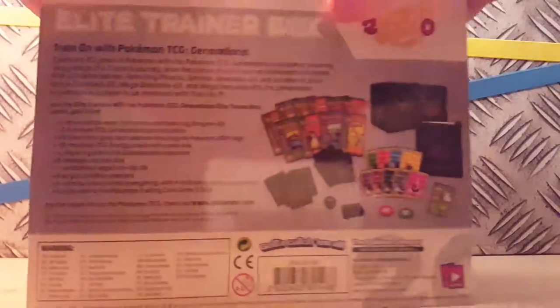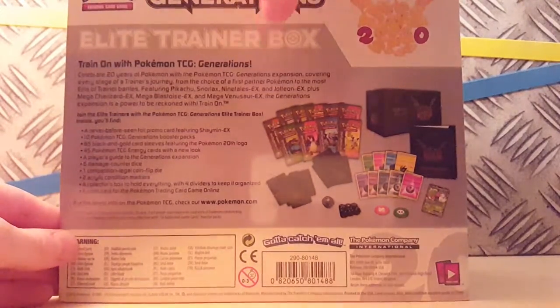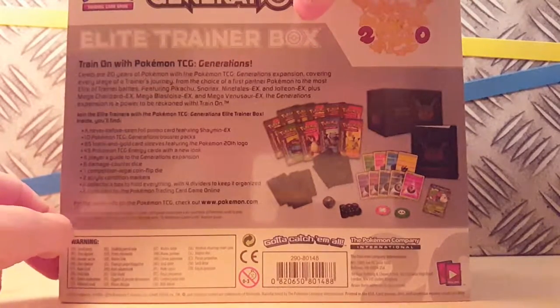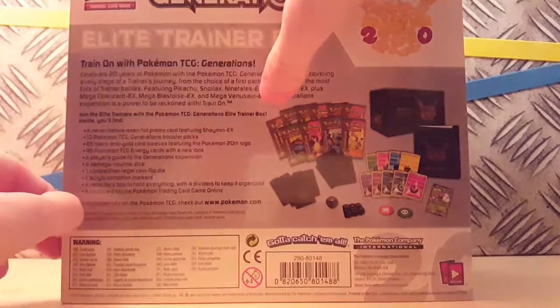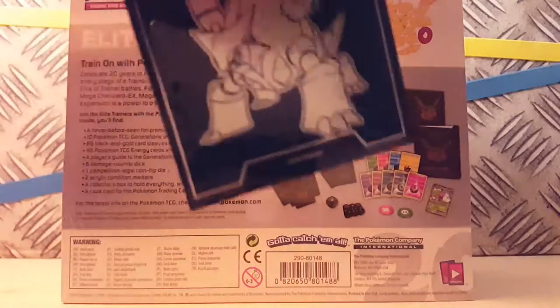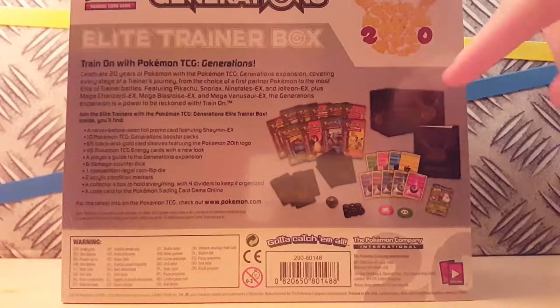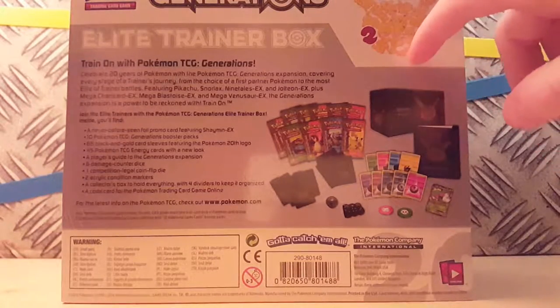The contents are — train on with Pokemon TCG Generations. Evan's stuck in the doorway apparently. Okay, there we go, Evan's back. We got ten Generations packs. There's Evan's Mega Steelix in the same sleeve folder. And we've got my Elite Trainer Box case.